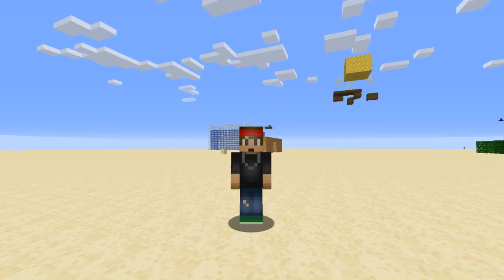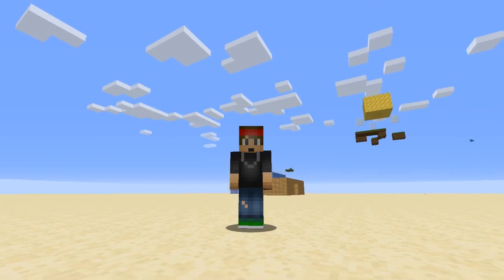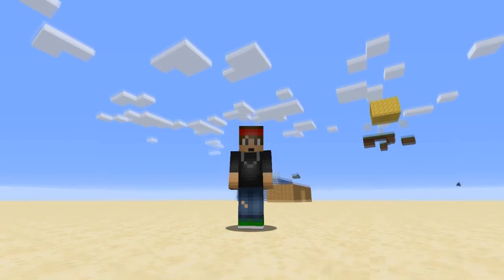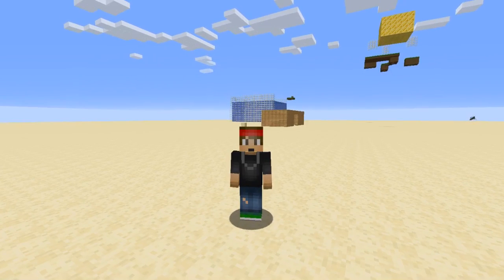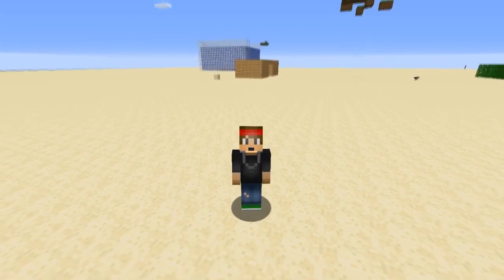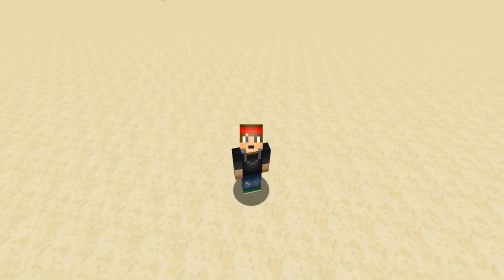A quest is a challenge that a player is given, and when they complete the quest they will receive a reward. You can set any reward that you want. This is also all in a GUI, which makes it very user-friendly for your players. There are four types of quests: mining (breaking blocks), building (placing blocks), mob killing (killing animals and monsters), and player killing.